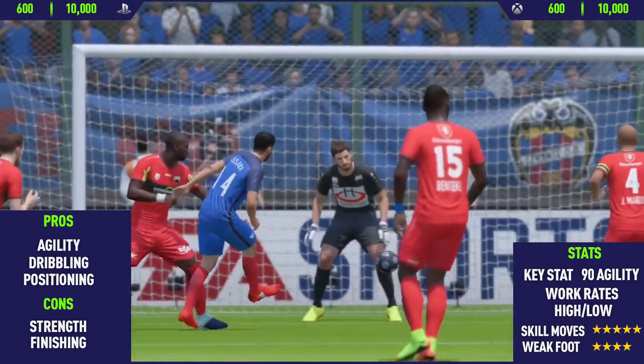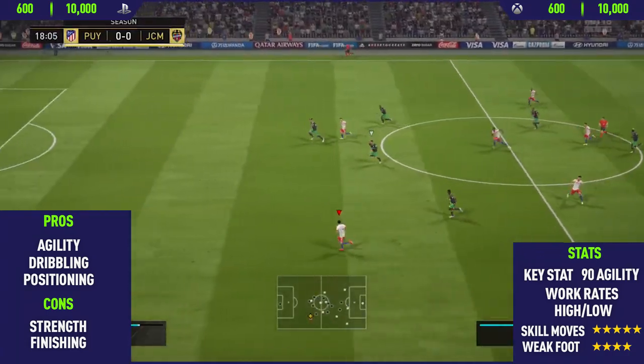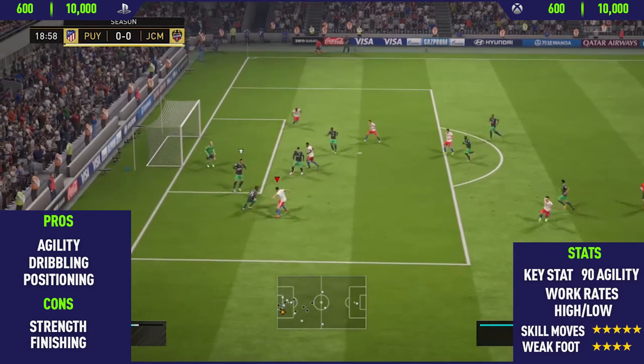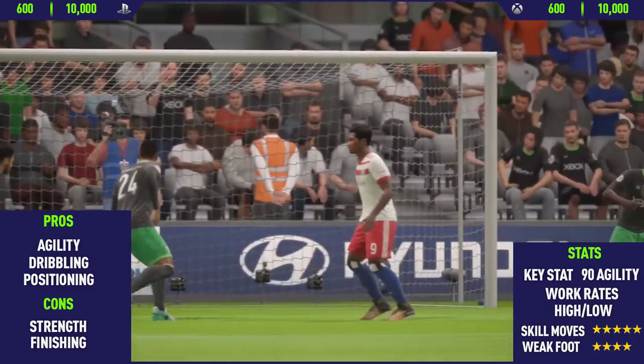The next pro I could find with this card was his dribbling. He keeps the ball really close to his feet — he's a really good dribbler on FIFA 18. I wouldn't say he's anywhere near Neymar, but he's a pretty good dribbler, especially for the price. This guy is only 700 coins.